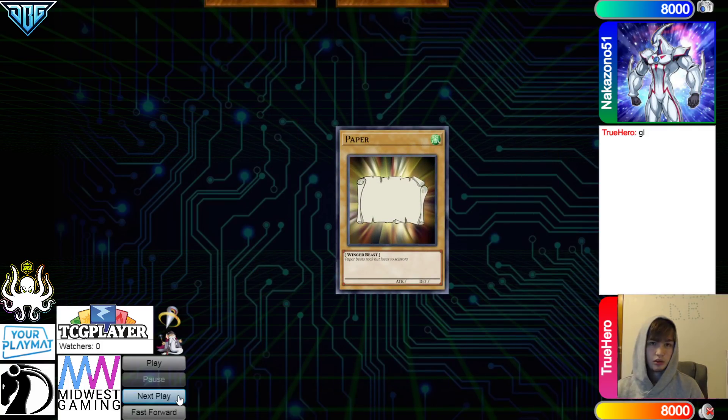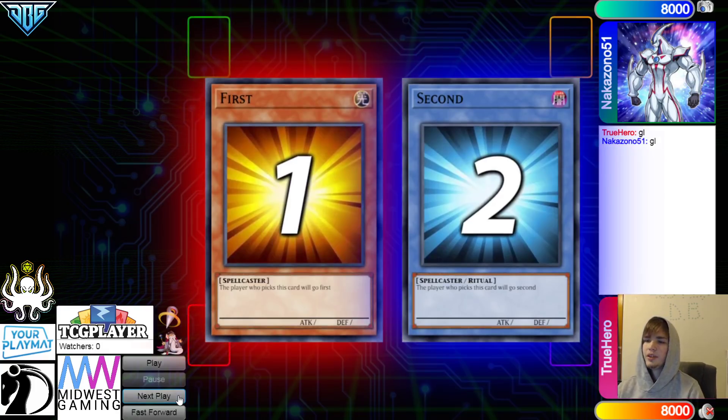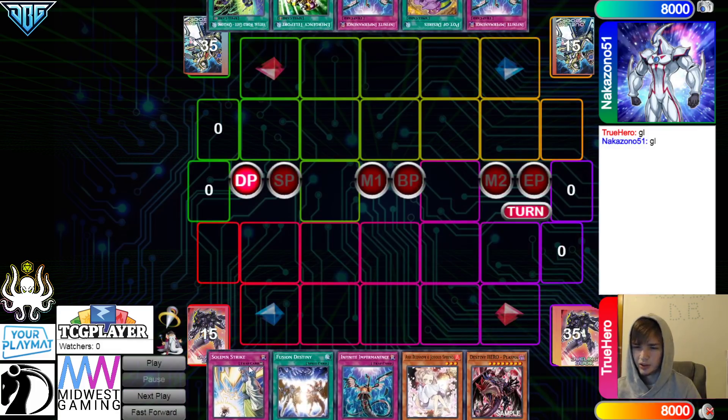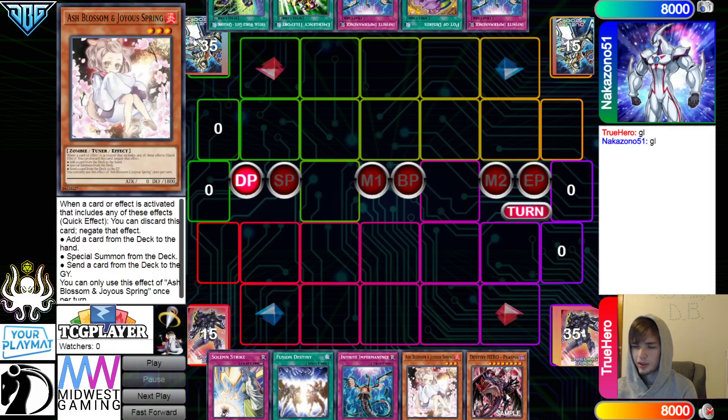We're going to see True Hero win the Rock Paper Scissors Shoot and then decide to go first, 40 versus 40 — gotta love to see it. Opening hands, we have Strike, Fusion, Destiny, Imperm, Ash, and Plasma.